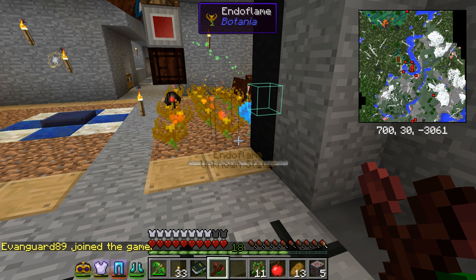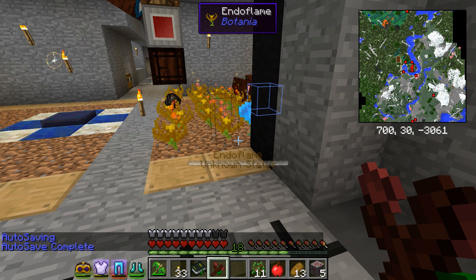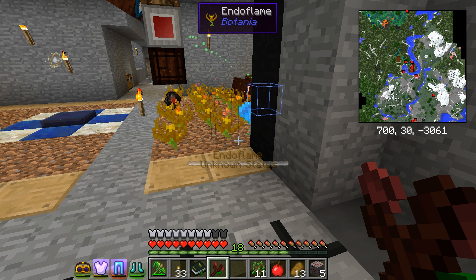Should we go the method of a tree farm making charcoal and then feeding the endo flames that way? Or should we go the slightly easier but more tech-focused Botania route and just go the cold Coke ovens? We produce coal from Botania and it's basically free power — yeah, it's sounding better and better. Anyways guys, that is going to wrap up this episode. Hopefully you guys liked it — if you did, please slap that like button, make sure you subscribe, and I'll catch you guys in the next clip.